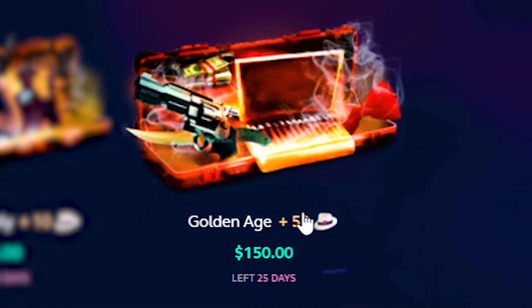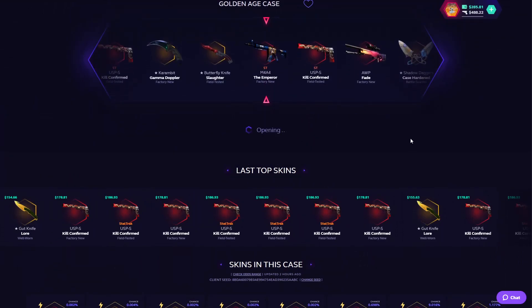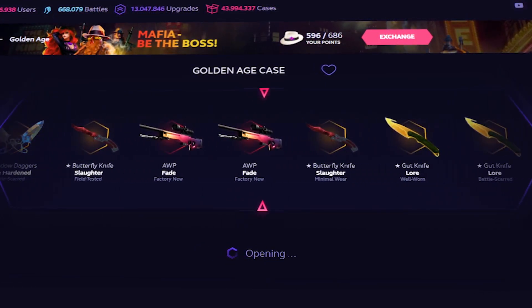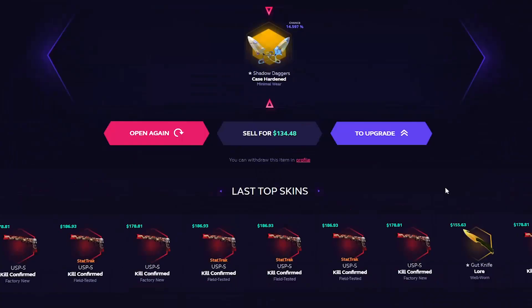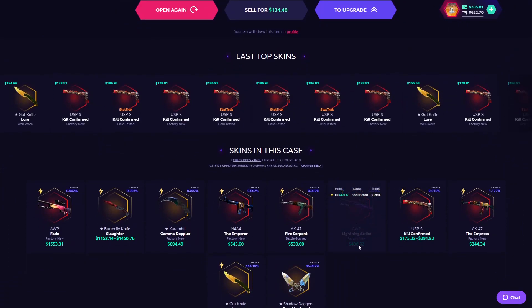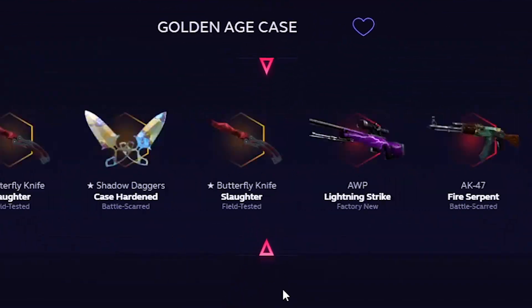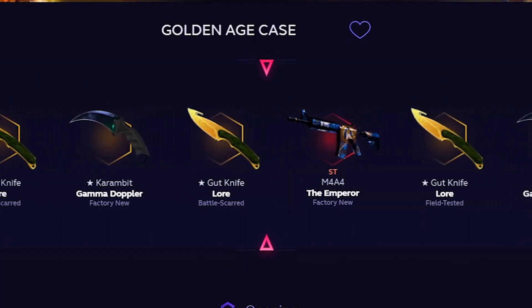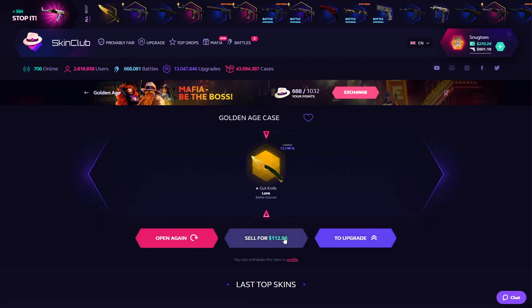We're going to be going for the Golden Age case — $150. If you open this one, you get 50 more hats on top. The AK Impress is really good, hopefully we can get that. The Minimaur Daggers should be pretty alright — $134. So we really want to get the Lightning Strike or any of the good USPs. The Field Test at $188 is actually pretty doable. We're going to be selling those back and buying a lot of these cases to get our hats up so we can get some rewards — and hopefully some good pulls. The Godknife Lore is $112 actually.